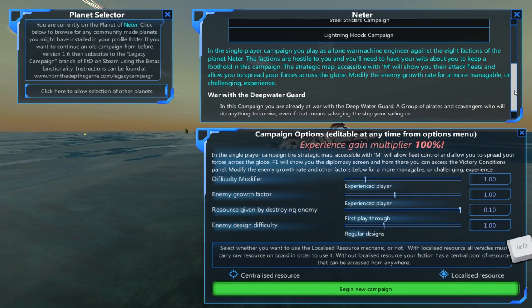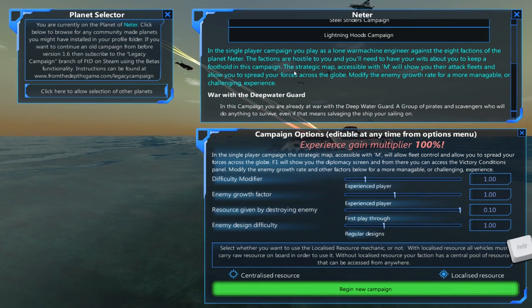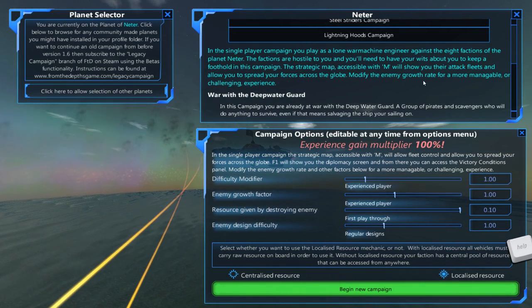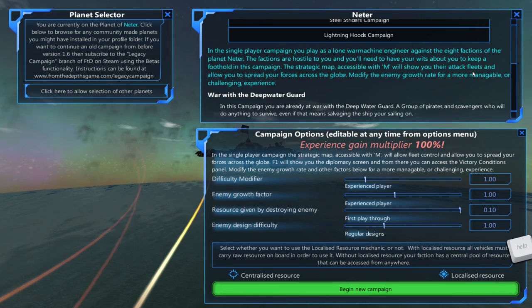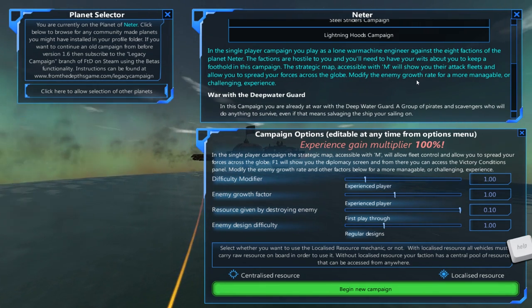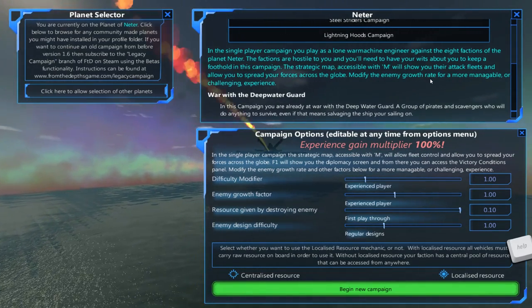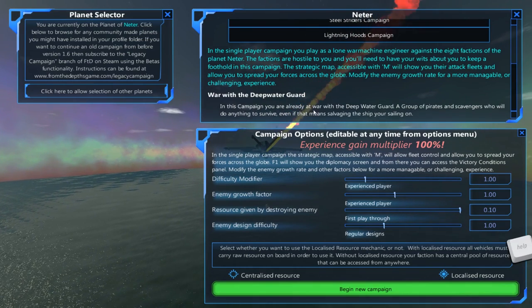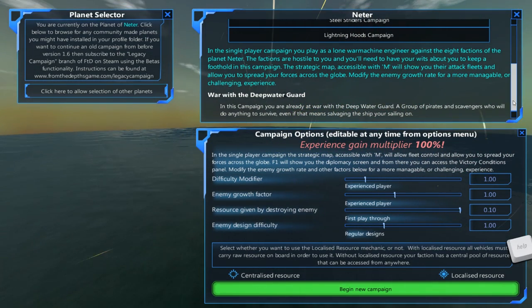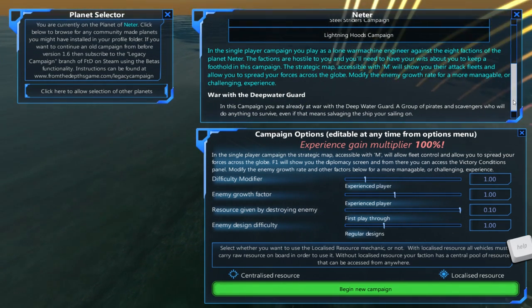You'll play this alone as a war machine engineer against eight factions of the planet. Factions are hostile and you'll need your wits about you to keep a foothold. The strategic map will show you their attack fleets and allow you to spread your forces across the globe and modify the enemy growth rate. In this campaign you're already at war with the Deep Water Guard, a group of pirates and scavengers who will do anything to survive, even salvaging the ship you're sailing on.